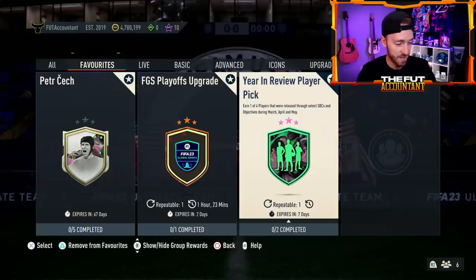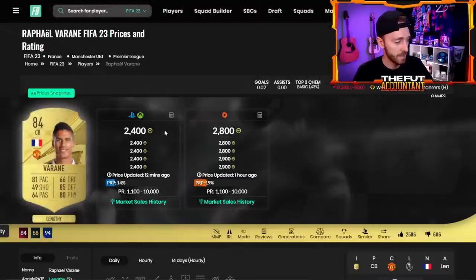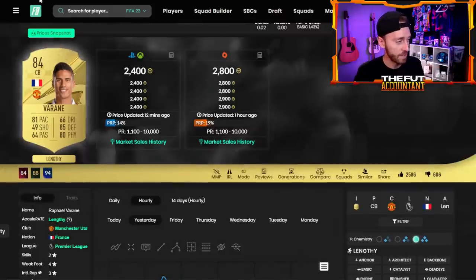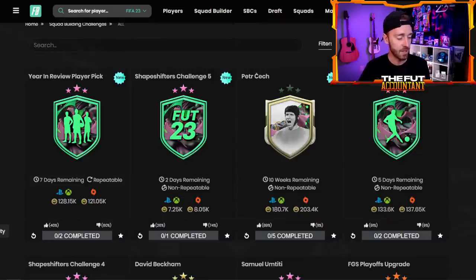That one didn't even move fodder yesterday. Even the 84-rated squad — there are a lot of people doing that year-in-review player pick, even though it's downvoted so heavily on Futbin. These guys didn't even move. 3K for 84s — they were up a little bit. They're probably still a good club stock, and we'll talk more about fodder investing a little bit later on.